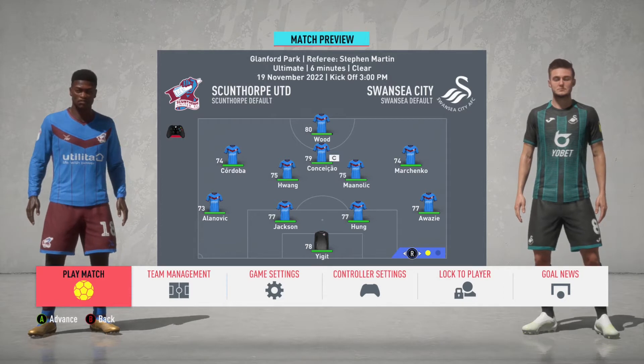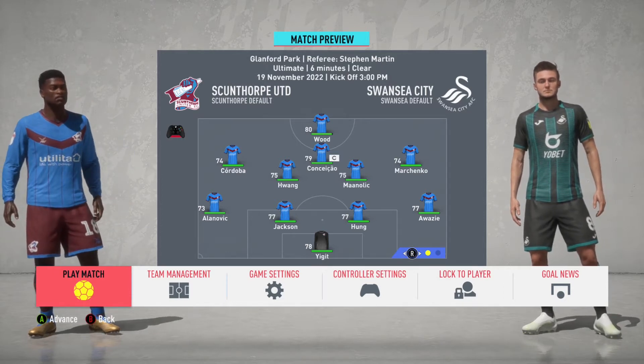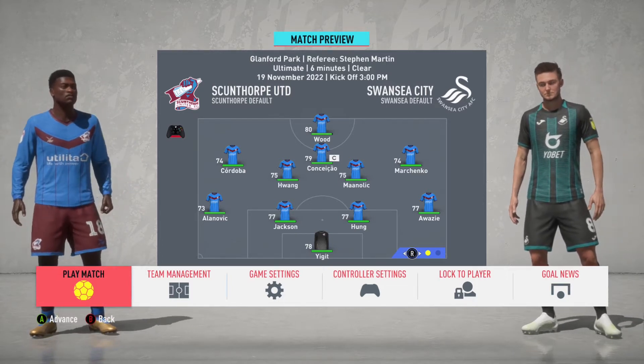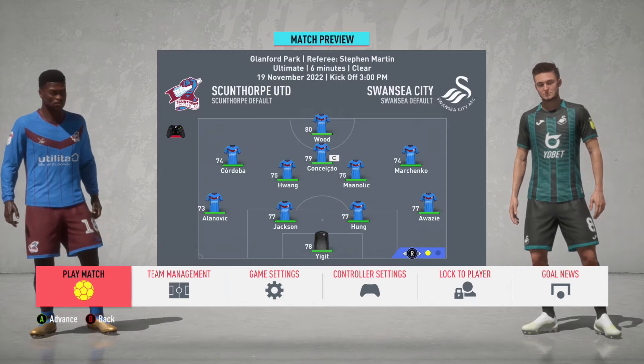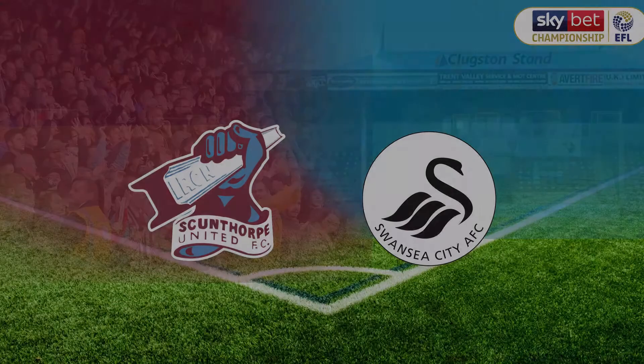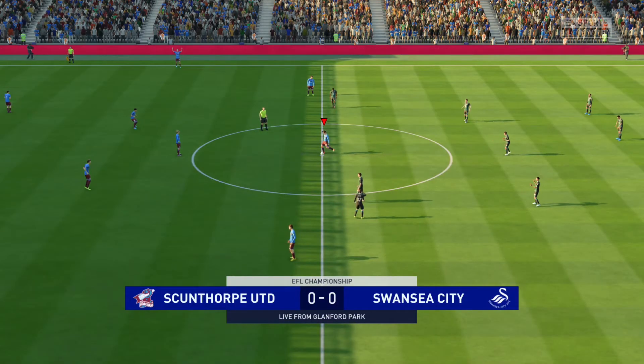We'll try and bounce back this time against Swansea, who are now three points ahead of us on the table. We could have a chance to overtake them. We're going to put Marchenko back on the right and Yidget back in net after international duty. Let's get into this one and see if we can grab three points.